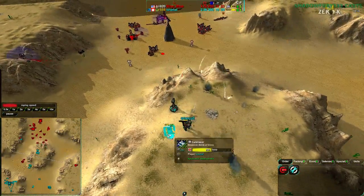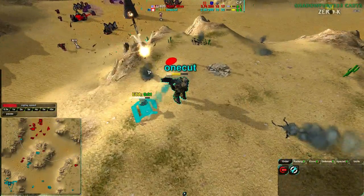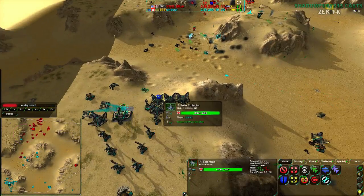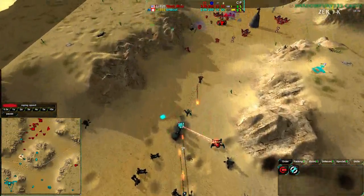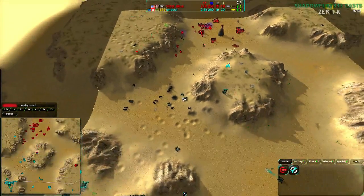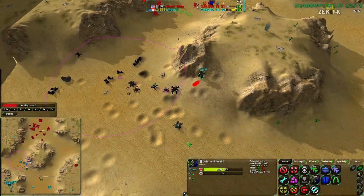The Ravens are going for OneCut's commander and should be able to finish it off. It has a caretaker in the center and is about to go down — but no, that hit the defender, not the commander. OneCut got a bit lucky there. He has one Tarantula, with a second in production, and that Rogue counterattack is now fully finished off. However, the Ravens are coming back for revenge, getting rid of the caretaker, but OneCut's commander escapes relatively unscathed — still alive, and would take two hits to kill.